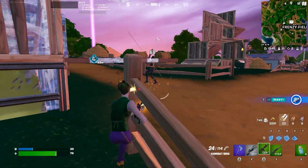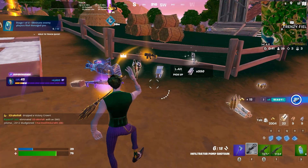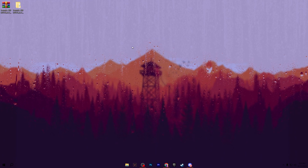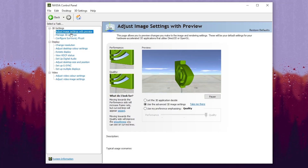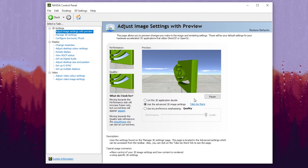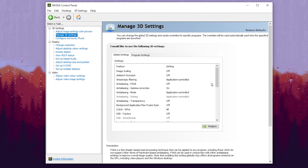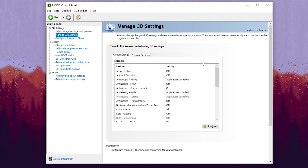In the very first step we are going to optimize our Nvidia control panel settings specifically for Fortnite. Right click on your desktop and open up your Nvidia control panel. Go to 3D settings and find 'Adjust image settings with preview', then set it to 'Use the advanced 3D settings'. Click 'Take me there' to access all the important settings of your Nvidia control panel.